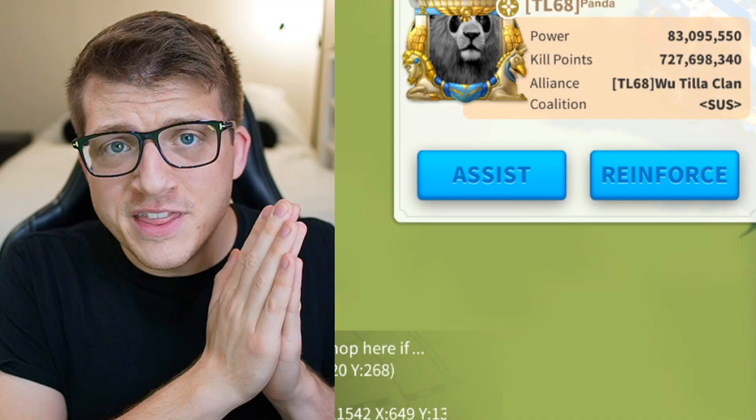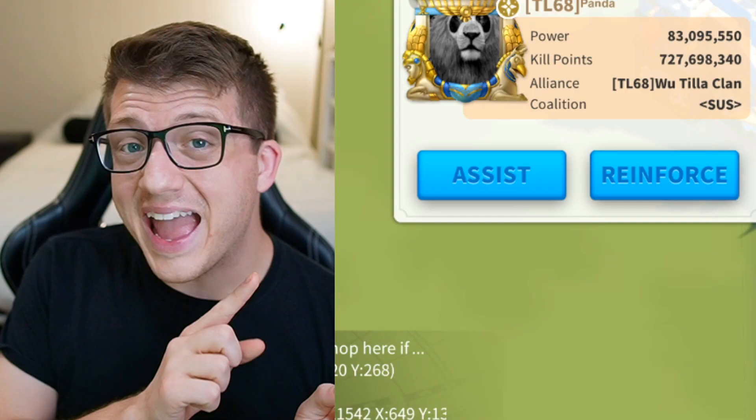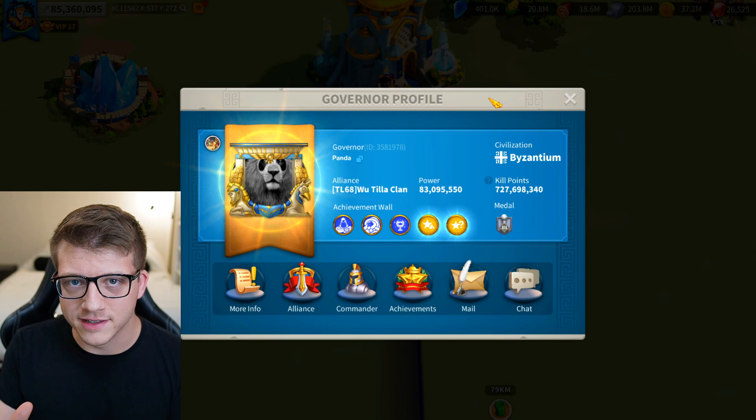This player goes by the name of Panda and he has made eight massive mistakes with his equipment that makes his otherwise really powerful commanders just sort of meh. So today we're going to go over every single mistake that he made so that way you know if you're making the same mistakes, and then we're going to show how his equipment was fixed with a little bit of help from our friend RK.